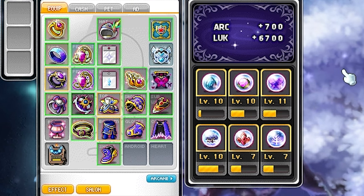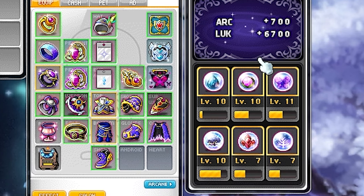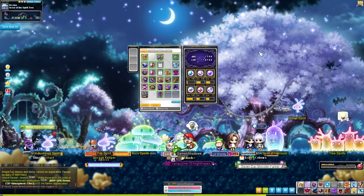Last but definitely not least, we have 700 Arcane Force, which is very very useful to have on any Hard Lotus farmer. Definitely get your Arcane Force up — this is going to help you out a ton. But now that we got the gear out of the way, let's talk about Shadower as an overall class.